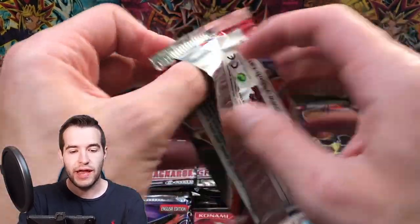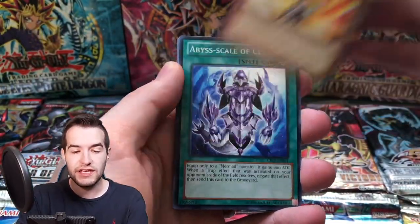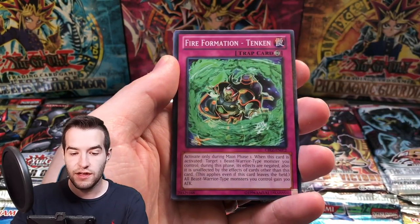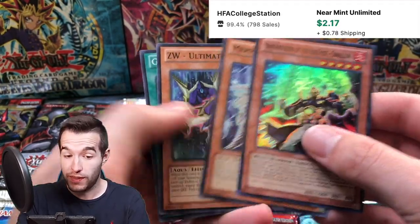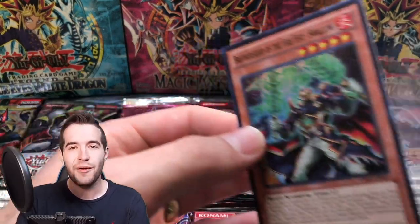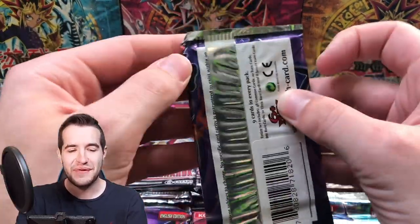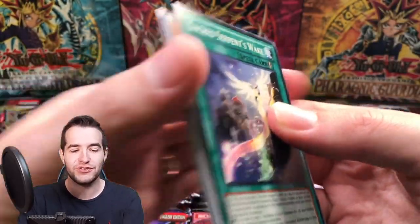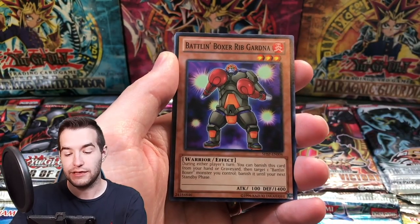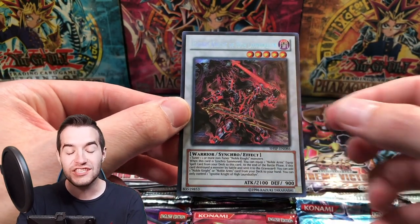Next up we have a Cosmo Blazer pack — I really don't know much about this set. We've got Amerilis, the Scale of Cetus, Dimension Gate, Fire Formation Tinkin, Brotherhood of the Fire Fist Spirit, and a Brotherhood of the Fire Fist Swallow — that's an interesting one. Super Rare. We've pulled nine foils out of 15 packs — 60% foils! That is absolutely insane. We got the Vivid Knight. Oh, a Secret Rare — Ignoble Knight of High Launcelin! I have never seen this card either. Shadow Specters has some really cool looking cards — it's like a zombie called a Warrior. That looks super cool.